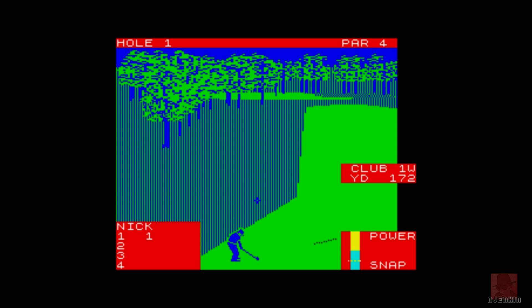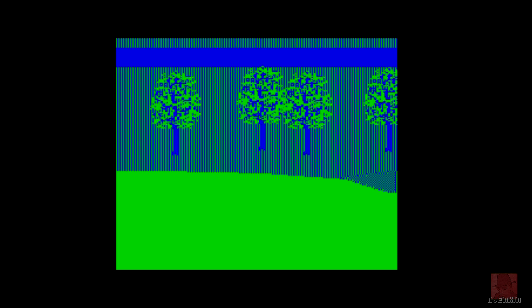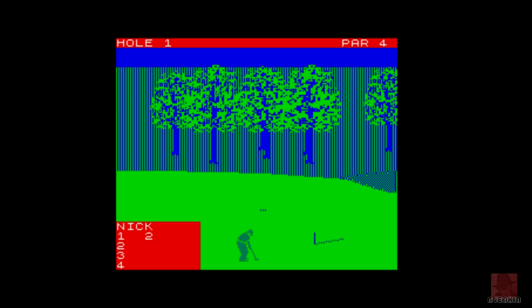I have some trees there. That's a bit of an advanced interface — there are red bits about the place. So one wood. Let's try and time this properly. Actually 172. Six iron for me — get over that tree. Will it go over the tree? I think it did go over the tree. I can't actually tell. If you had this one back in the day, let me know. My approach shots seem to be quite good on these games and then I always have a problem with my putting.